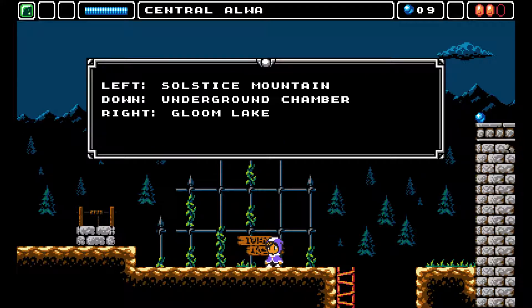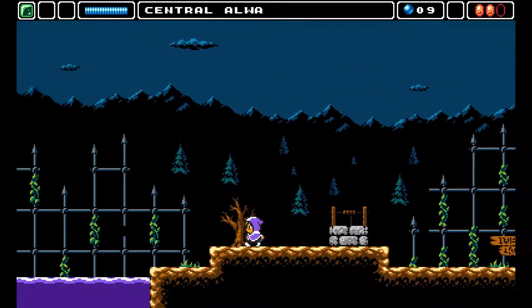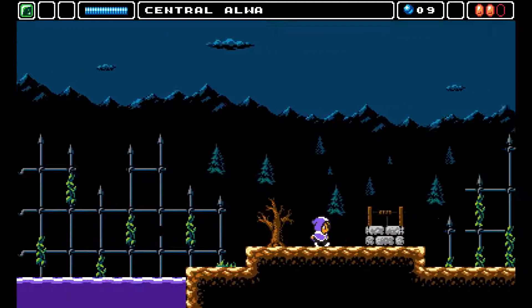There's another well. Solstice Mountain, Underground Chamber, Gloom Lake. Gloom Lake is like the final area that guy was talking about — can't do anything there.